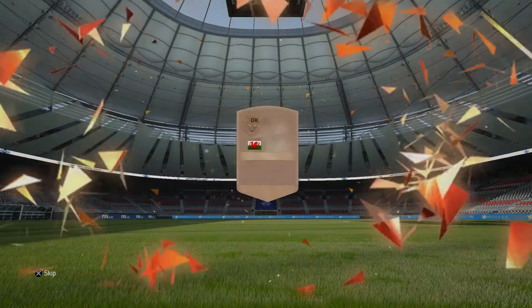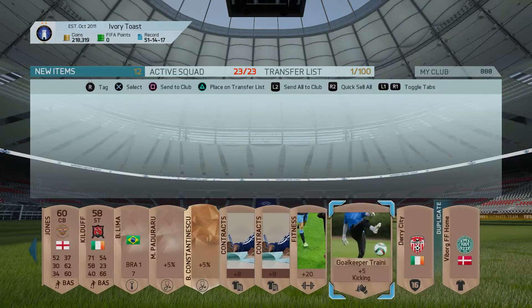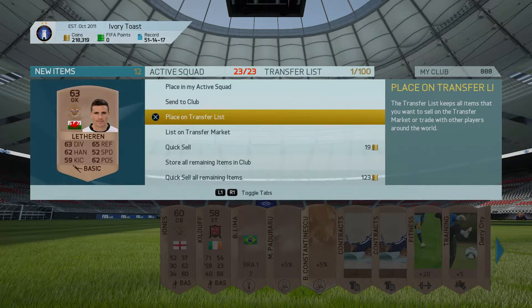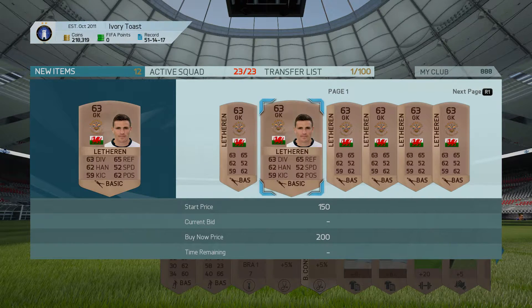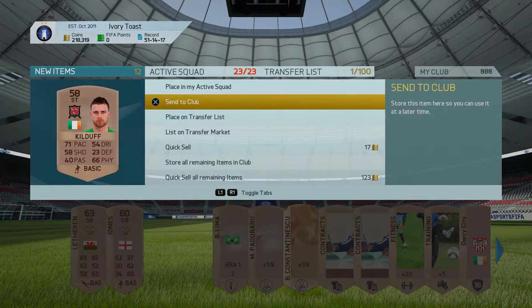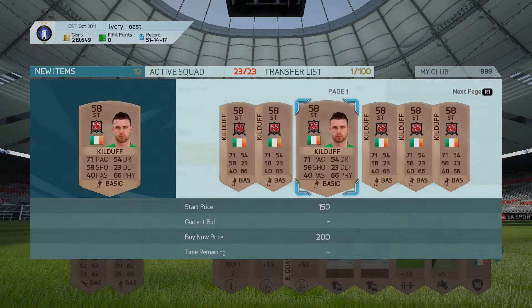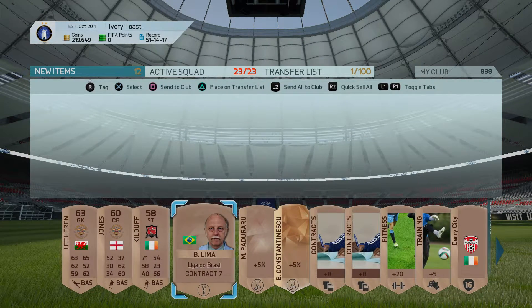What you're going to be looking for is any sort of a good player or any fitness items. Obviously we didn't get one there. You're just going to want to check these players and throw them up — some of them will sell, some of them won't. This guy probably won't sell unfortunately. Kiel Duff, you could probably keep in your club for St. Patrick's Day because that's going to be in March and you'll want an Irish player for that.